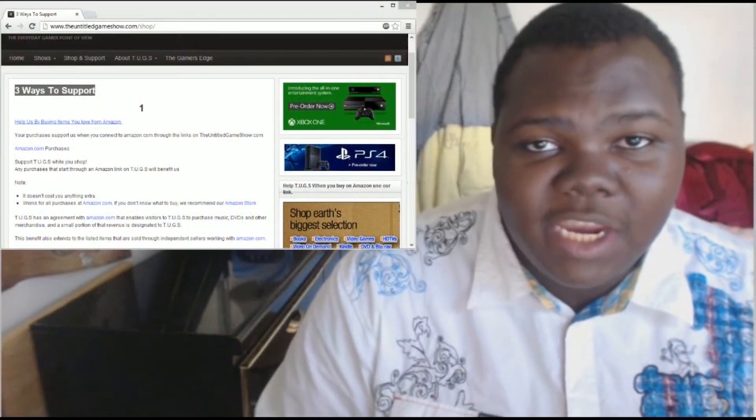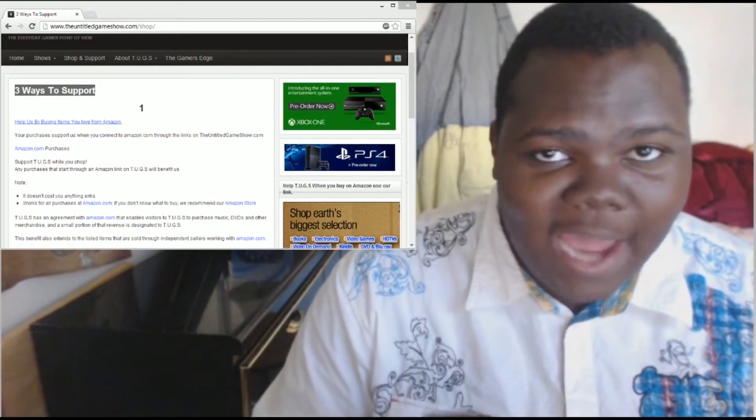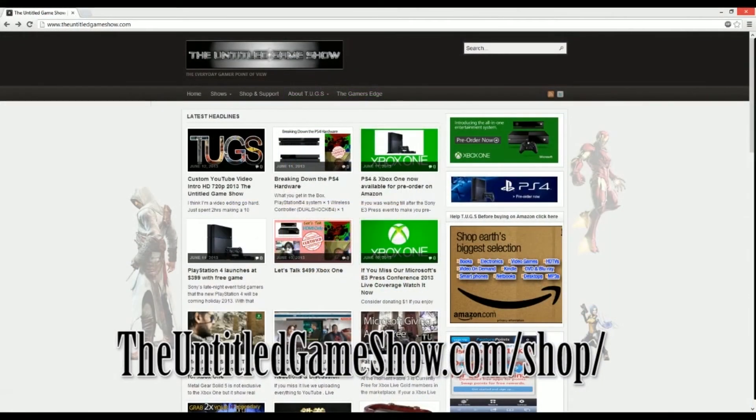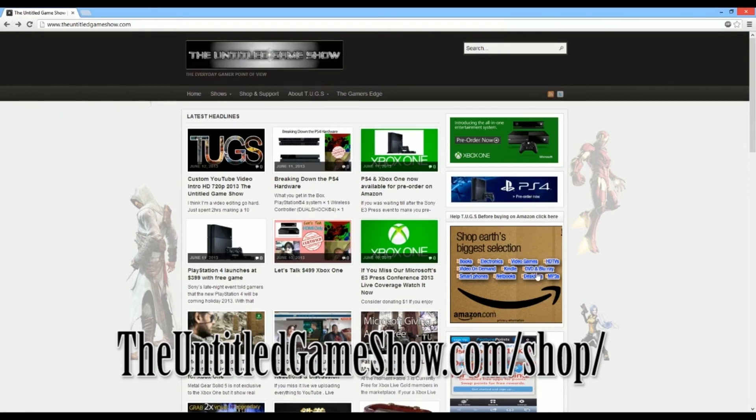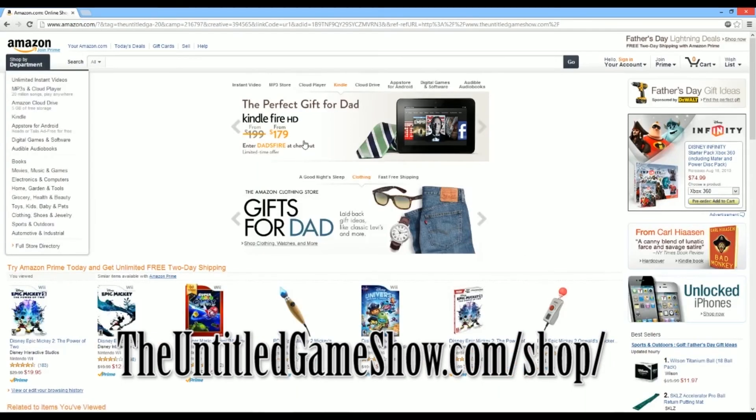Hey, what's up everybody? Here with theuntitledgameshow.com, here to ask for your support with a quick ad — won't take up much of your time. Are you a human being? Do you shop on Amazon? If the answers are yes, then you could help make the Untitled Game Show grow. Any purchases made through the Amazon link on theuntitledgameshow.com will help us — like this pre-order of the PlayStation 4. You click the link, it brings you right to the Amazon website and you check out just like normal. You can bookmark the page, click our link, it brings you right to Amazon, search for any products you buy. That simple, guys. Thanks for watching — hope you guys are willing to support the Untitled Game Show and help us grow. Buy things that you already were going to buy. Thanks for watching.